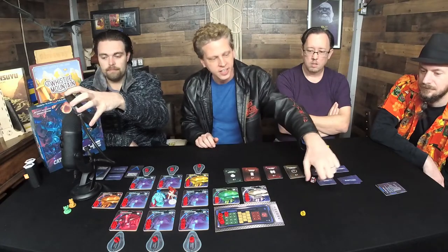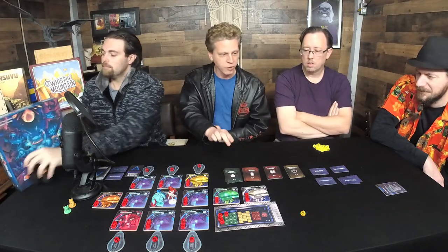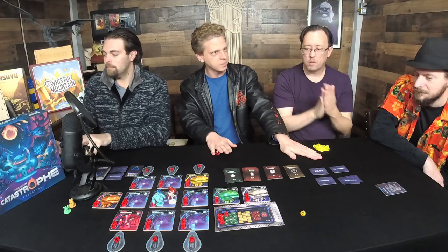Now when you start your turn, you have three actions per turn. But the first thing you have to do is roll the dice to damage the ship. But before we actually start, we get to pick roles.